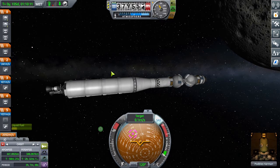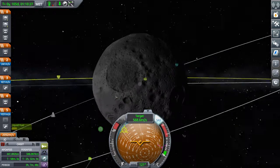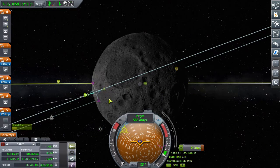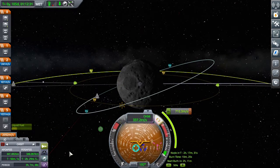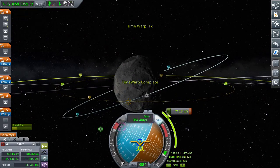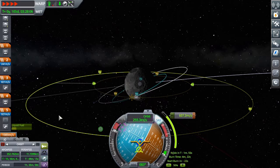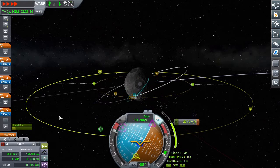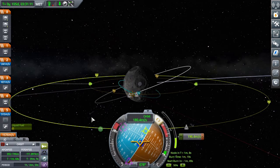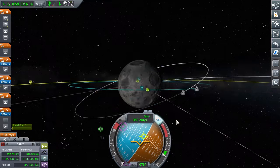This craft was severely over-engineered because it's got an upper stage — another upper stage with a Terrier engine. But I don't need another upper stage because the Bobcat had enough delta-v to do this entire mission. This is the plane change maneuver I'm doing so that I can rendezvous with the space station, because both orbits were in different directions.